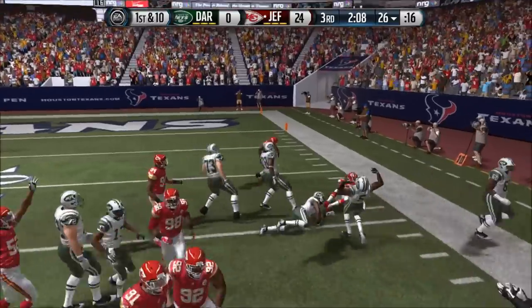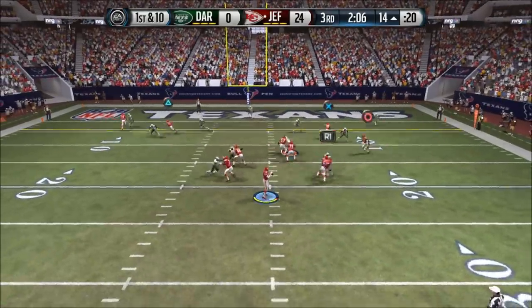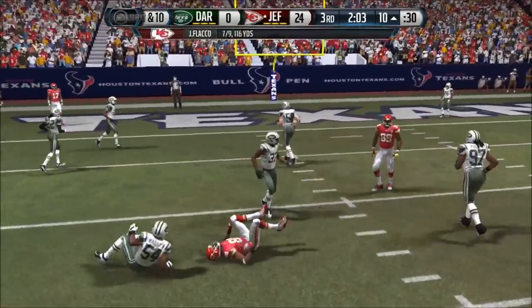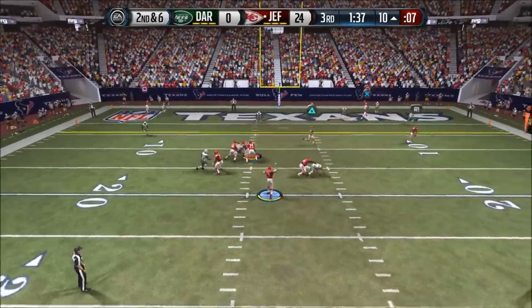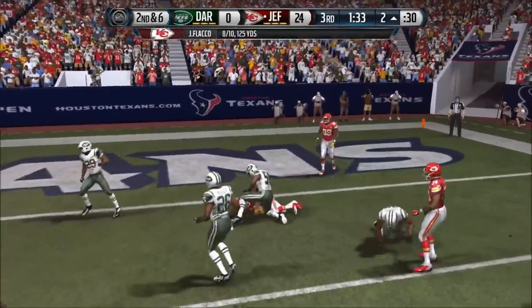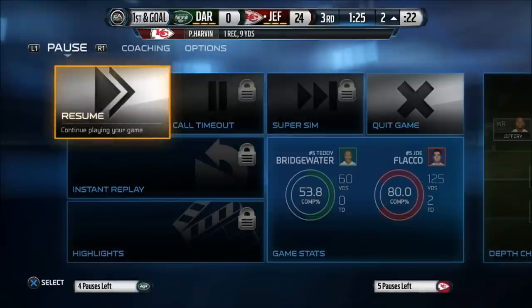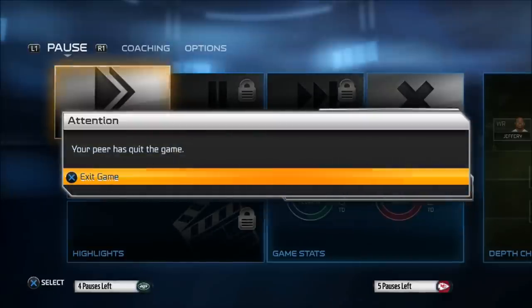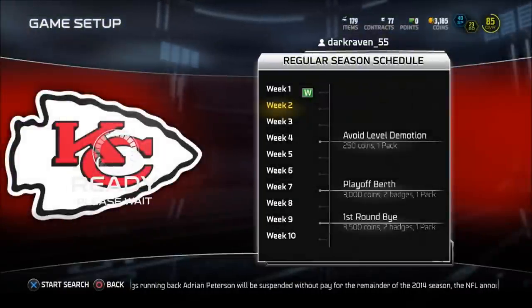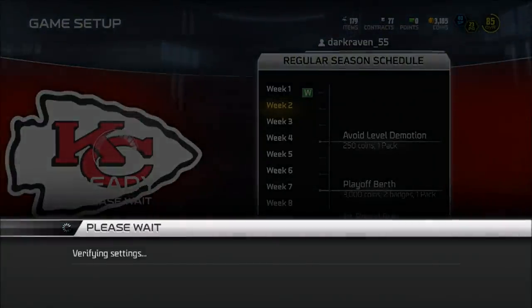We get another nice pick by CJ Mosley — this guy is the MVP of the season. He started off with a pretty good streak with 2 picks. Percy Harvin gets the first down and I think my opponent is about to quit. We're going to do a double header this week — week 1 and week 2. We get the W in the first week, so let's see what happens in week 2.